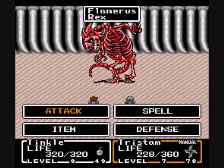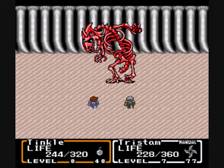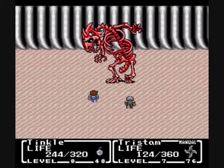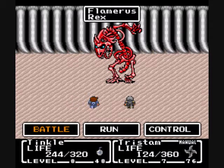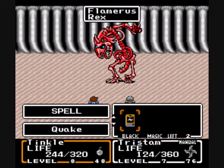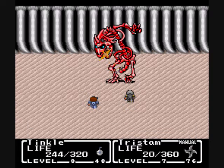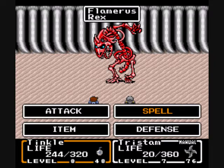I wonder how much the bomb does. Not bad. It's a pretty straightforward battle. I'll go ahead and stick to Quake because it's doing a lot better. I want to try something after this round — I think he's undead. Let me go ahead and save state. Let me try Cure on him. Life doesn't work. Oh — he's weak against it! I need to be using Cure on him.